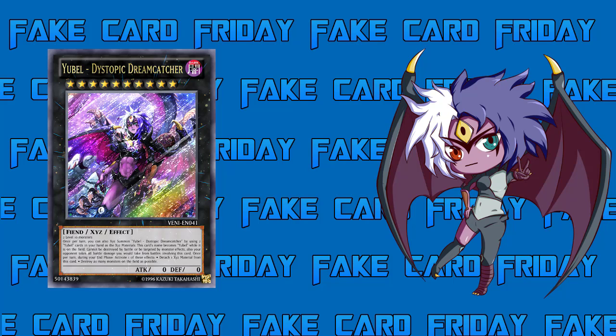This card's name also becomes 'Yubel' while it's on the field. So even though it's called Yubel Dystopic Dream Catcher, while it's on the field its name becomes just regular Yubel.